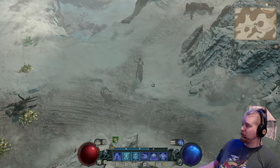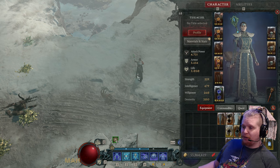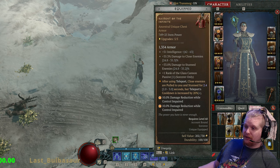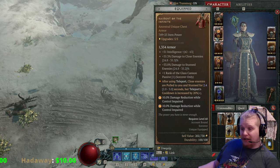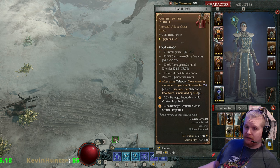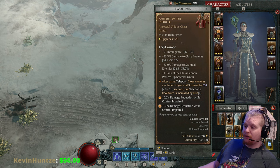Hello guys and gals, and welcome to another episode of Unique Items. Today we're going to be going over the unique item known as the Raiment of the Infinite. The Raiment of the Infinite is a pretty amazing piece of equipment for the sorceress, because not only does it give a very nice effect, but it also has some other very nice connotations as well, depending on how you're using it. So first off, let's go over the Raiment of the Infinite.